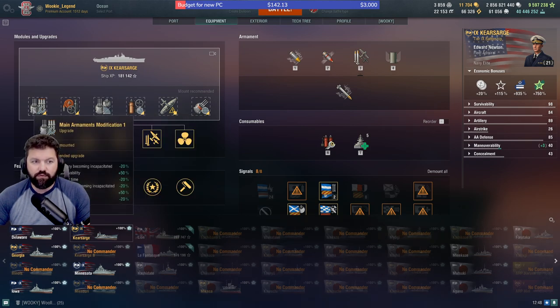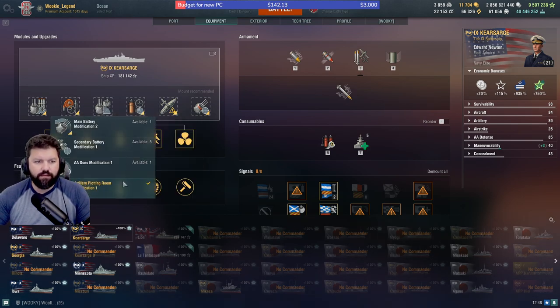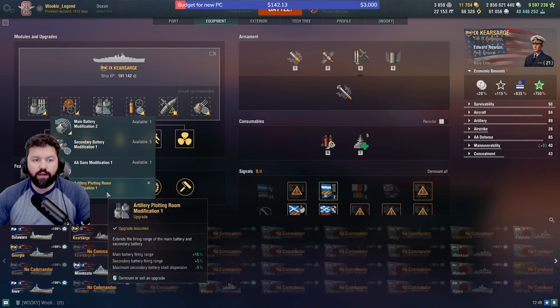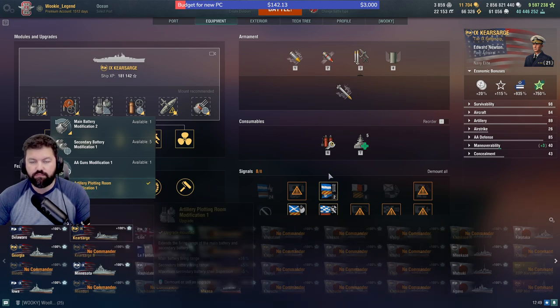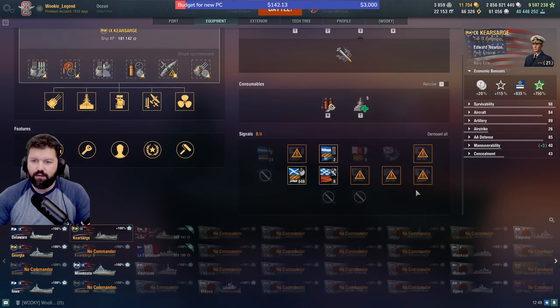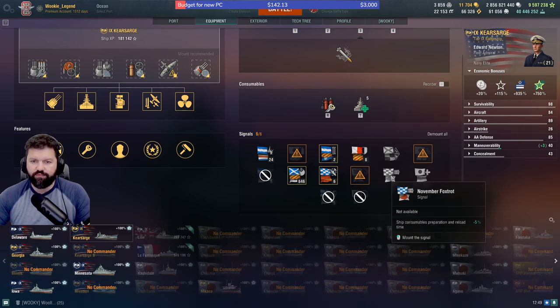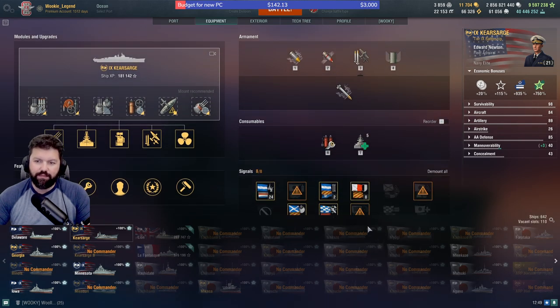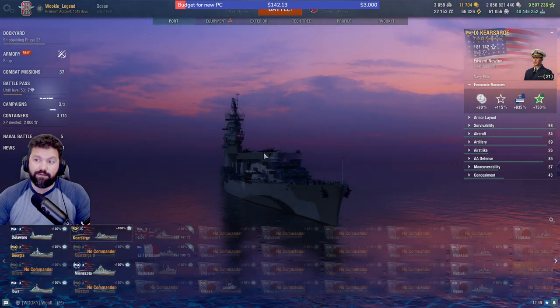I went with Main Armament 1 and Damage Control 1. I did go with Artillery Plotting Room because it gives a little bit more range to the guns, but it also helps with the secondaries — it adds up at the end. This is my build. You're always going to want India Delta, Viver Foxtrot, and maybe a Ramma. Put in whatever skin you want.